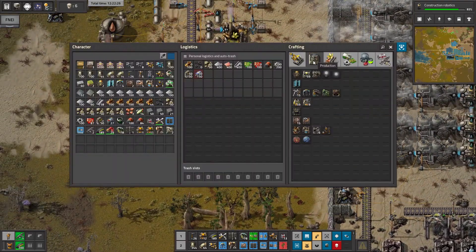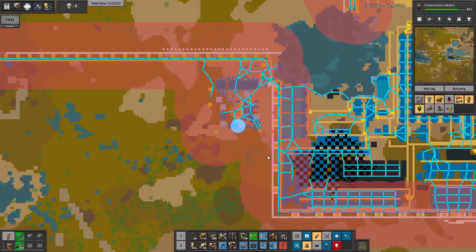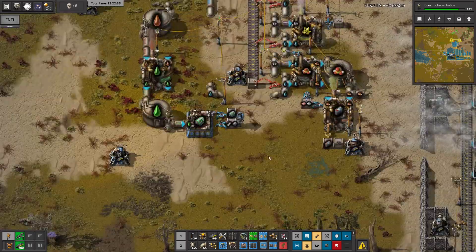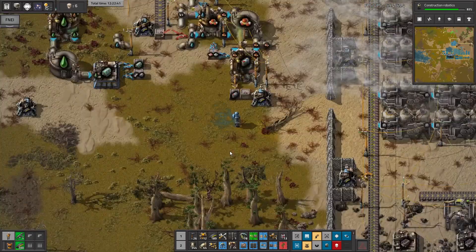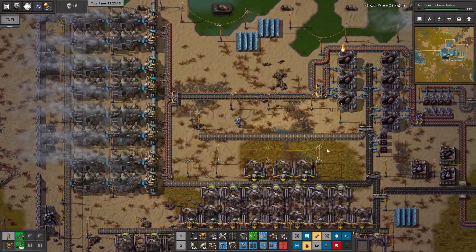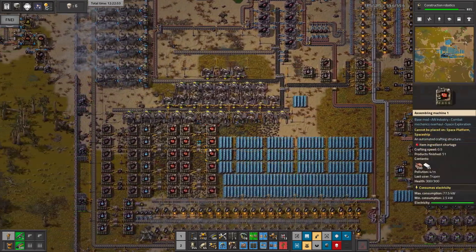Do we have tier 2 crafters? No, so we have only two in the base - one is working here and the second one is right there. I can take this back because to work with fluids you need to have blue assembly machines, so we have to keep that in mind.